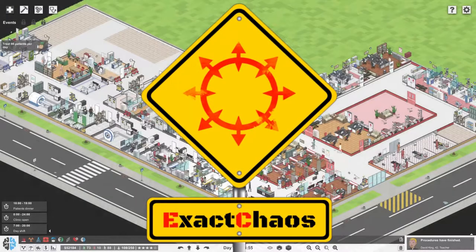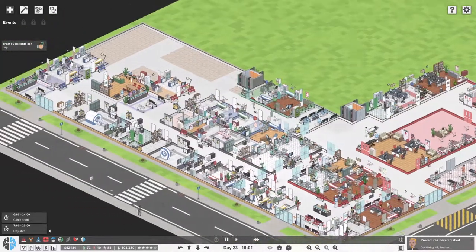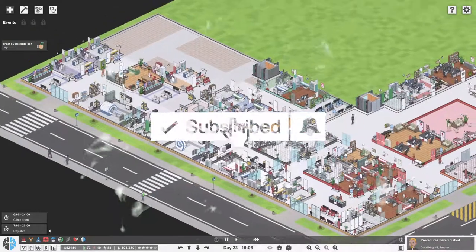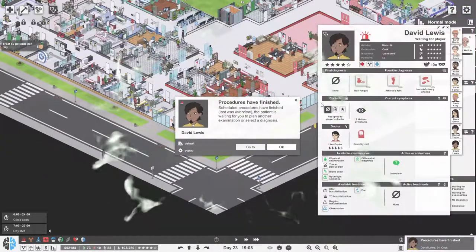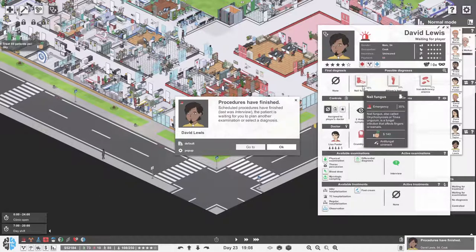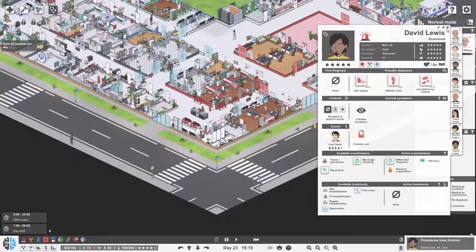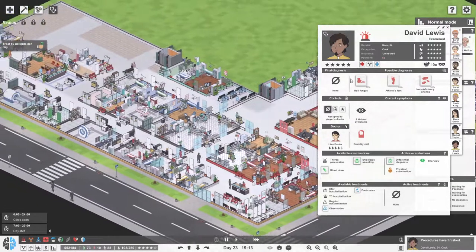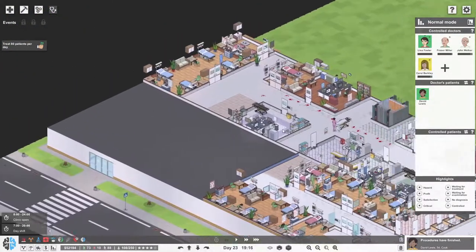Hi guys, I'm Zach Kersen. Welcome back to another episode of Project Hospital. We did Doctor's mode in the last one and I continue to do a little bit of that between episodes. I have a quick look here and see if all of the treatments are the same, and I kind of do that — but this one is not. So let's get physical examination going and a differential diagnosis so we can limit what is going on over there.